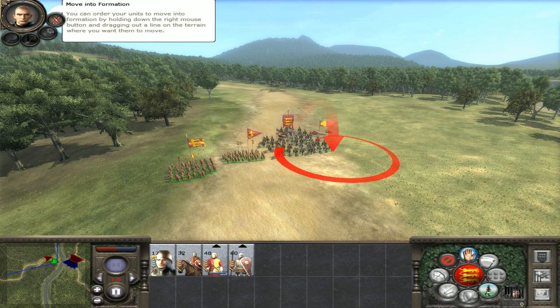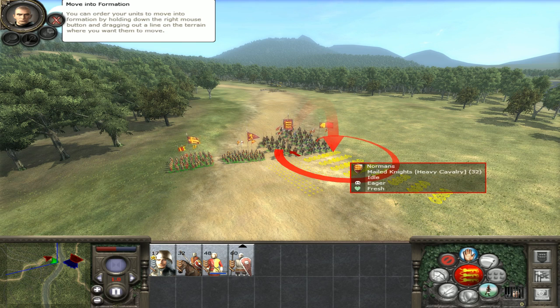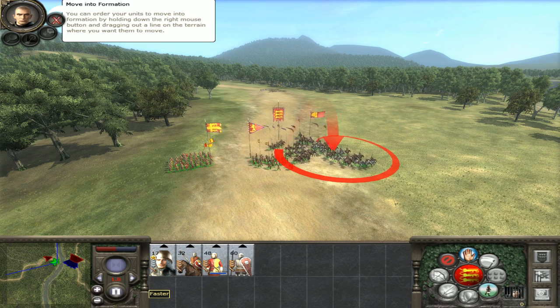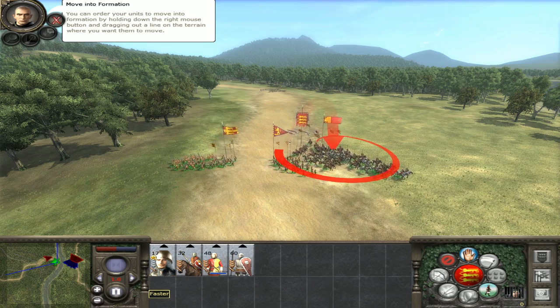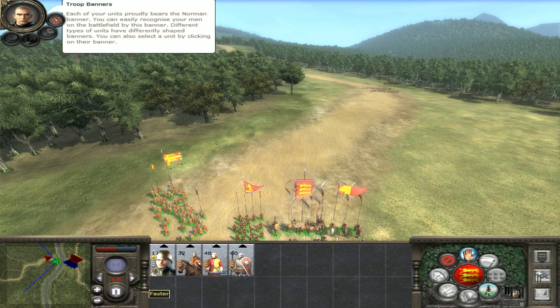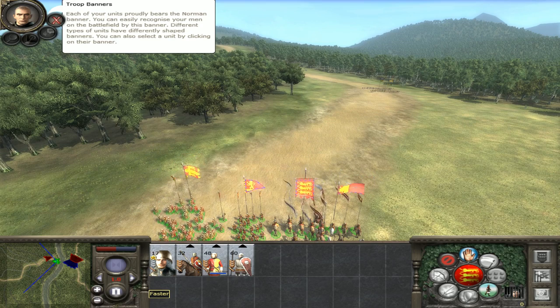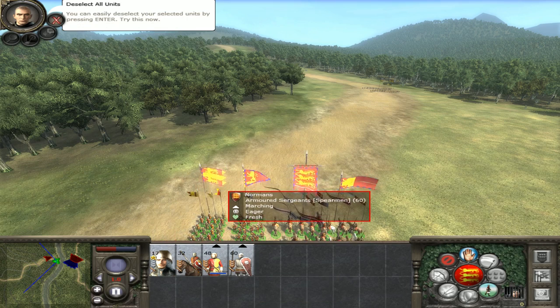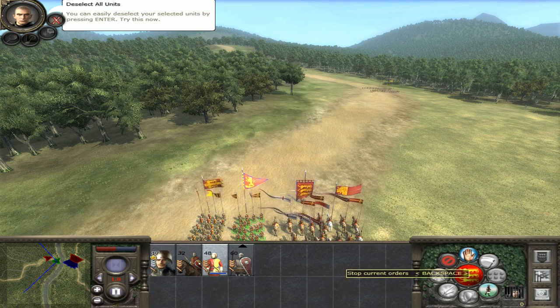Each of your units proudly bears the Norman Banner. You can easily recognize your men on the battlefield by this banner. Different types of units have differently shaped banners. You can also select a unit by clicking on their banner. You can easily deselect your selected units by pressing Enter.